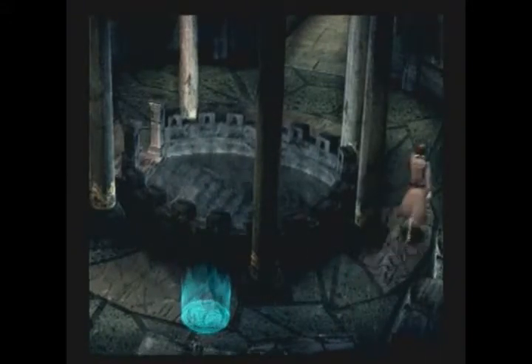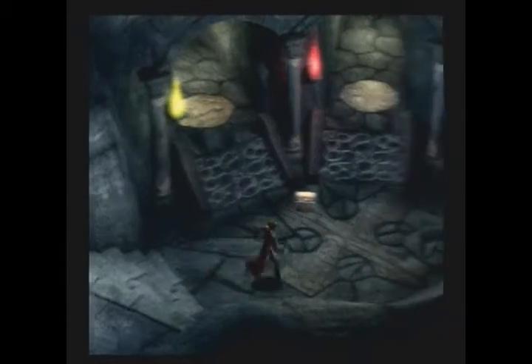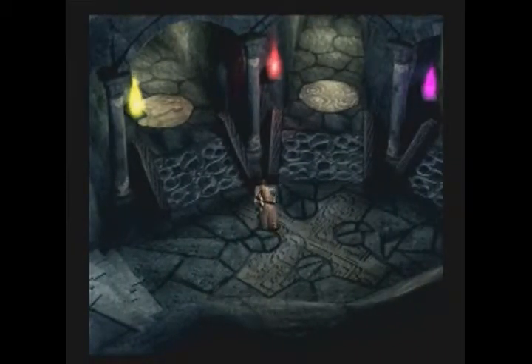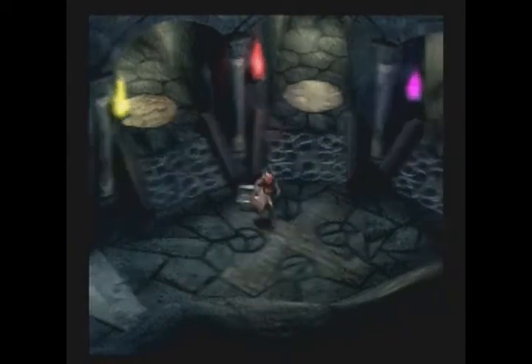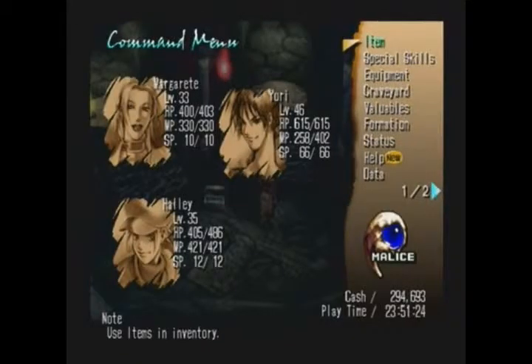Now you can see there's some water over here and you can't really go down there - there are steps underwater. So let's go this way. We can't go through that door on the left as it is locked. What's this? Angel earrings. Now if you remember way back when, I mentioned that there was a dungeon that was kind of like a Lost Forest type deal from Legend of Zelda.